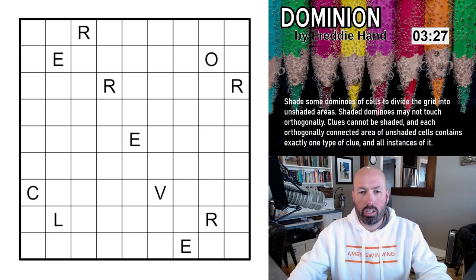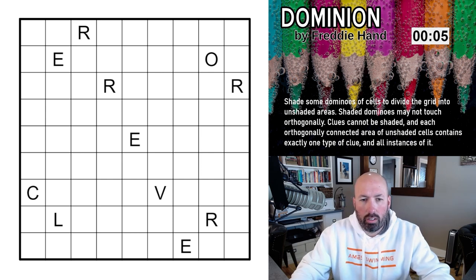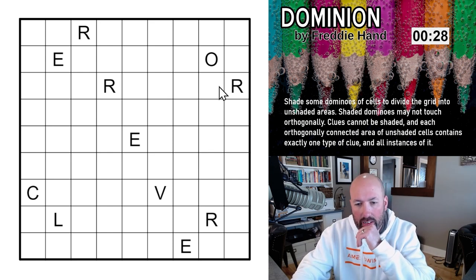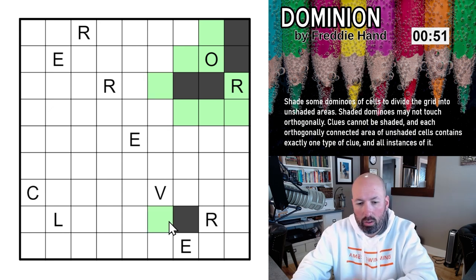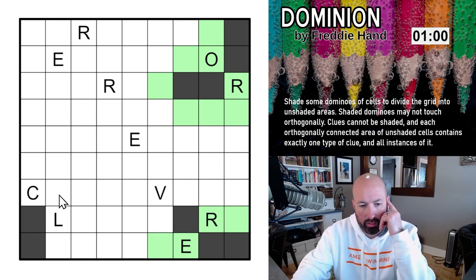The dominoes have to not be orthogonally connected, and they have to be separating the unshaded areas — so all your dominoes are going to be touching diagonally, which matches the example. Alright, let's reset the timer. This O and this R cannot be in the same area, so that forces those to be separate. This R and this E have to be separated too — same with the C and the L. The E has to connect to the other E up there somehow.